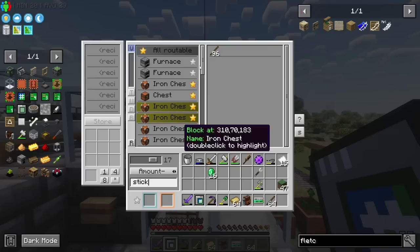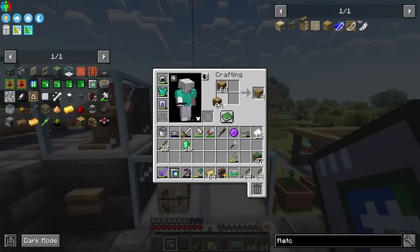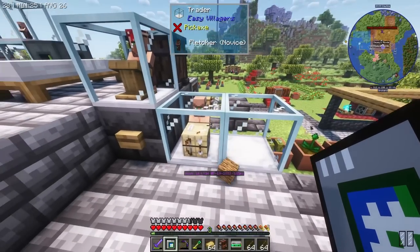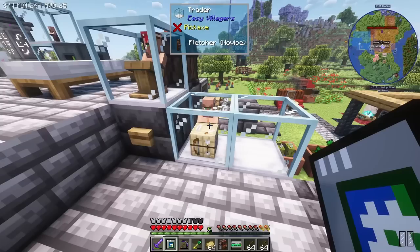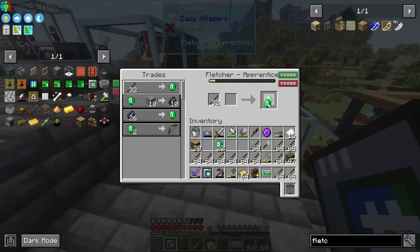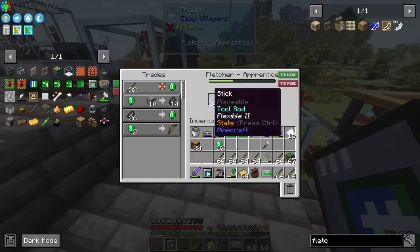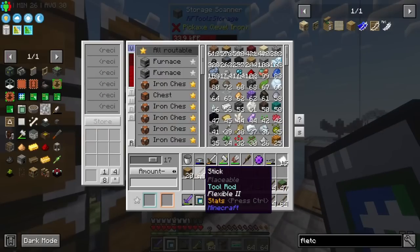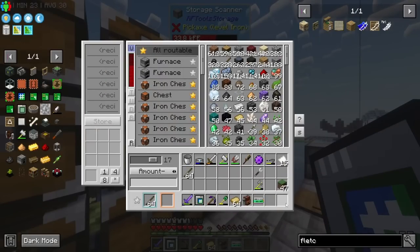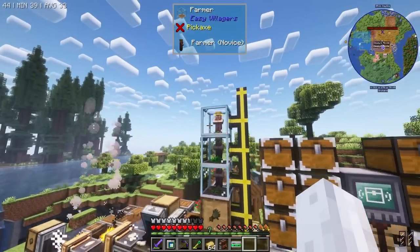We do want to let this guy level up because sometimes they offer cheaper trades. We're getting emeralds, which is nice - that'll be used to upgrade our cleric villager, which will probably have to come from a village. I could turn one of these farmers into a Fletcher and then eventually put a new one up there. The cleric needs a brewing stand, which we apparently don't have. We do have blaze rods so I think we can just make one.